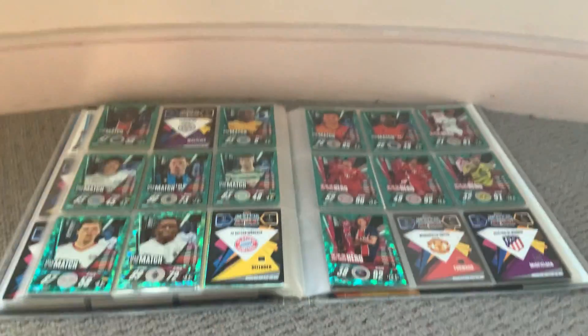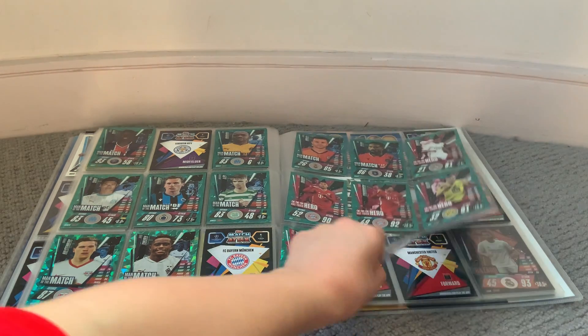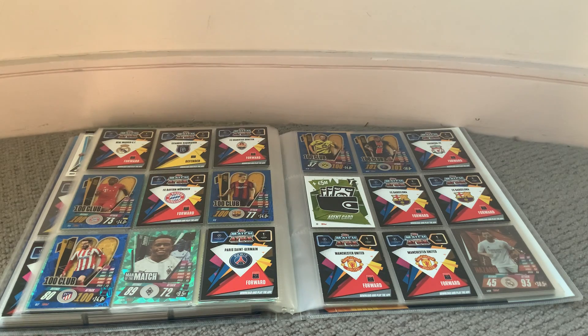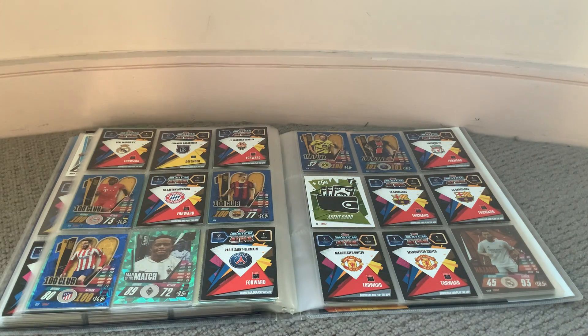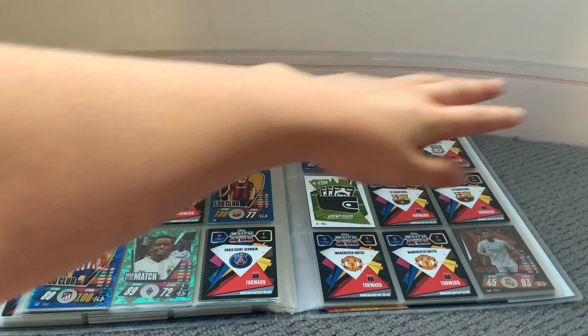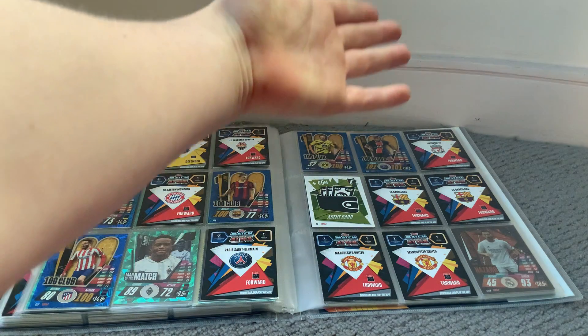Sorry about the camera — it's kind of hard but you can see the binder clearly. I can do a lot of Man of the Match swaps, not many Hatch of Heroes. Next we go with the 100 clubs — I've got 5 out of 11, so I need 6. I'll put the tactic card after the 100 clubs with two extra spaces there.